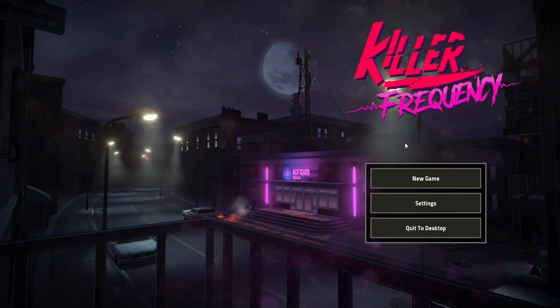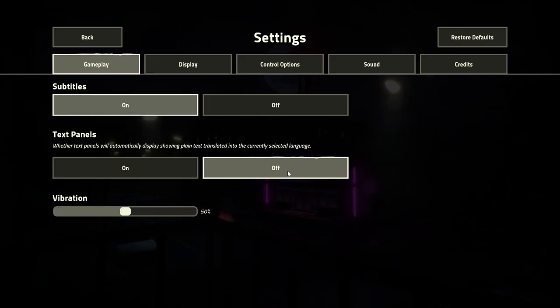Ladies and gentlemen, welcome to In Detention. My name is Kaiser. This is a game called Killer Frequency, developed and published by Team 17 Digital. Courtesy of Team 17 for providing the key to cover this game on the channel. The Steam page reads: Killer Frequency is a first-person horror puzzle game set in 1987 that puts you in the role of a late night radio talk show host in small town America. It came out on June 1st, 2023, so just about a couple of days ago. Let's jump into Killer Frequency.